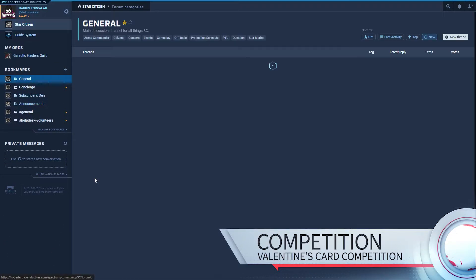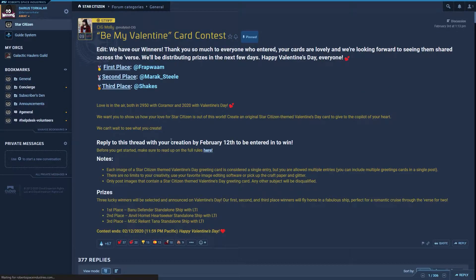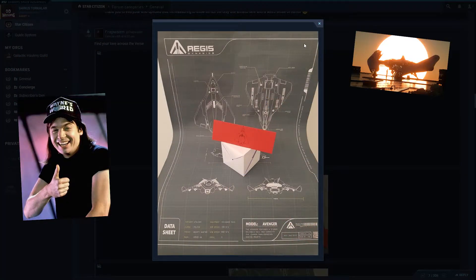Be My Valentine card contest. There were a ton of really cool entries, but CIG picked a winner for the Valentine's Day card contest, with first place going to Frap Wham, who wins a Banu Defender with LTI. Nice one sir, great work.